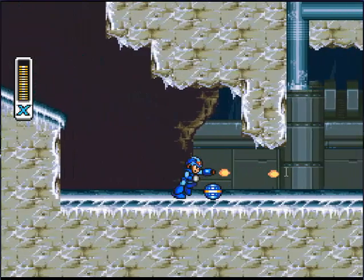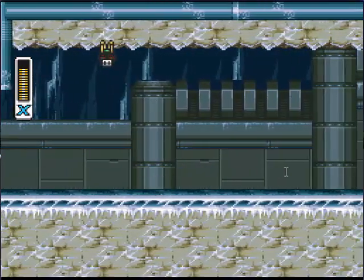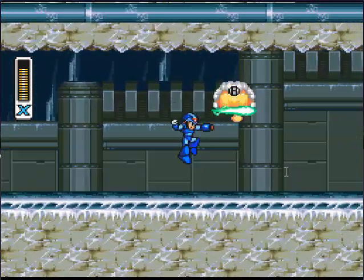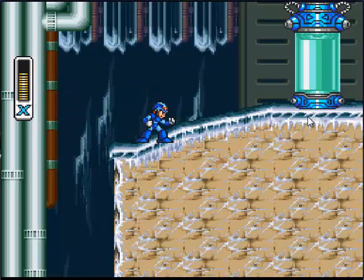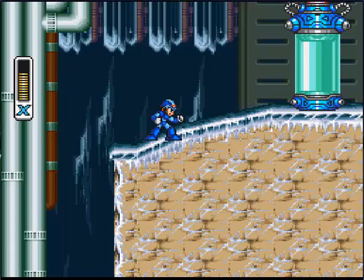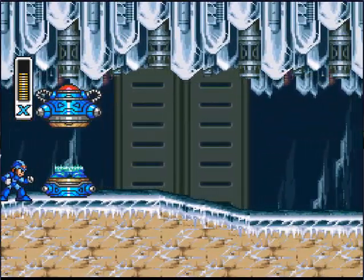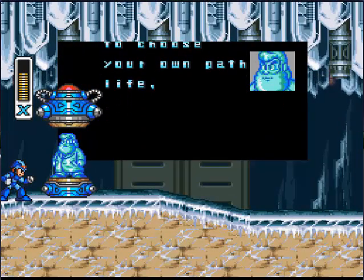What you want to do is just plow down these enemies and just walk out to the middle of the stage. About halfway through the stage you should see this little capsule thing. Just walk up to it, and you hear this guy talk a lot.